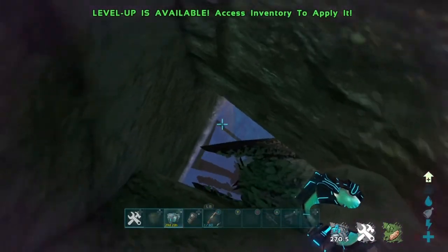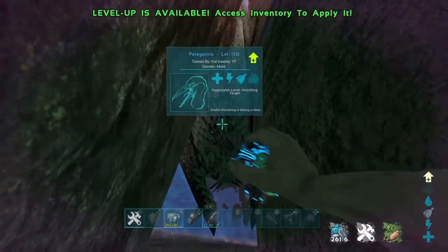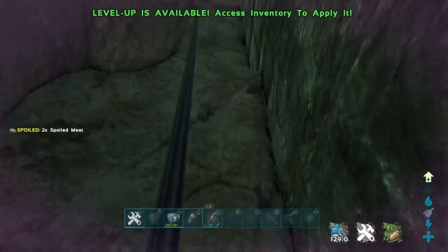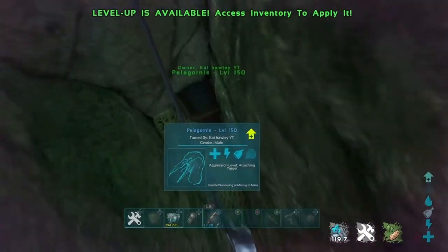Once it's in the right spot you can just ride it and go through the mesh to mesh the whole map. As you can see here, I've got the Pelagonist in the right spot — just press Y to ride it on Xbox. Once you're on the Pelagonist you are through the mesh.